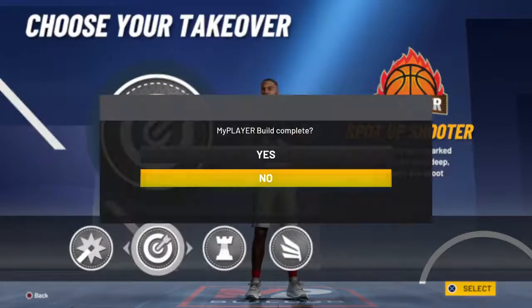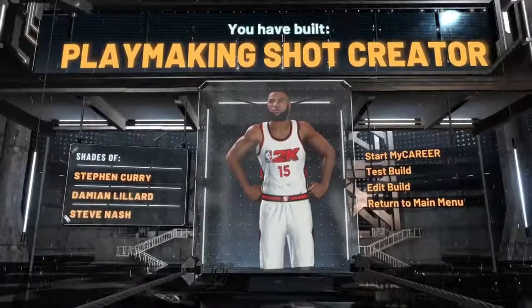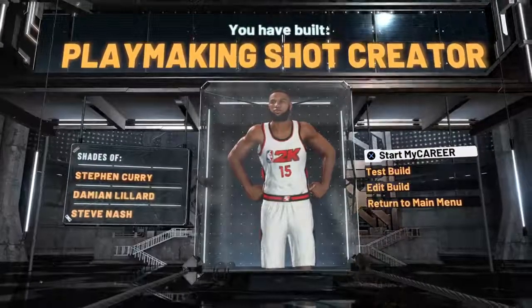And then you're going to want to go Spot-Up Shooter. As you can see — Stephen Curry, Damian Lillard, and Steve Nash. That's the build, it's a pretty good build.